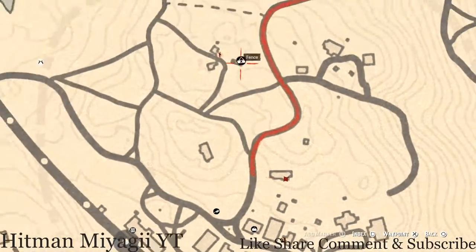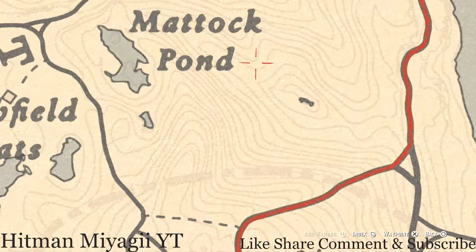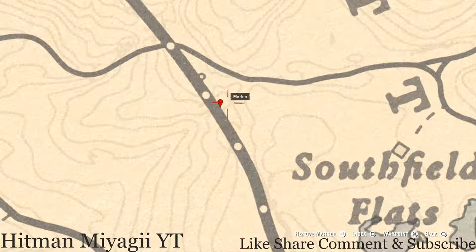Right here at this location you guys will get a Creek Plum Flower — remember it's a bush and not a single stalk flower. At our last marker you guys will get a coin. This coin is randomized; I cannot tell you what it is. This coin is underneath the bridge — not on the bridge. Pull out your metal detector and go slightly underneath the bridge right about here, and that's what you will dig up: a random coin.